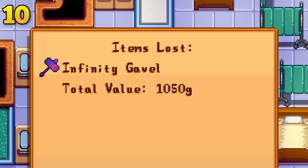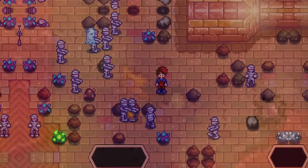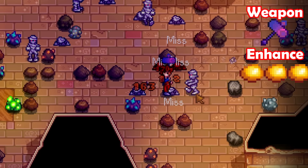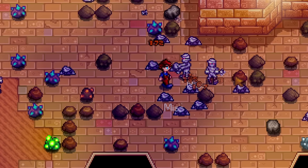Dying in Stardew Valley is very punishing — you can lose tons of valuable items and even your favorite weapon. You could outplay your enemies, but that takes concentration and effort. Instead, grab a ring of Yoba and combine it with a crab shell ring, then combine a phoenix ring with another crab shell ring, wear your best boots, and eat a crab cake. You will take much less damage due to your very high defensive stat, and you will also become completely immune to damage when the ring of Yoba activates. Additionally, if you do die, the phoenix ring will revive you once per day.